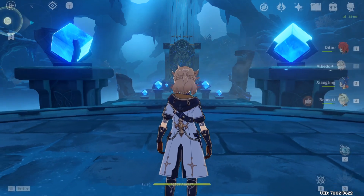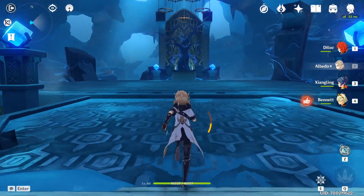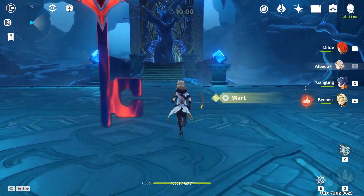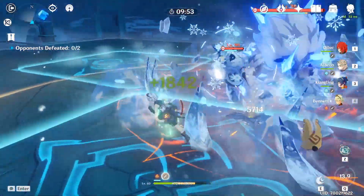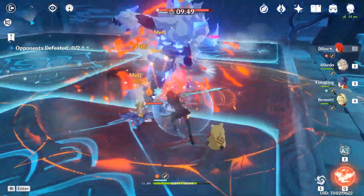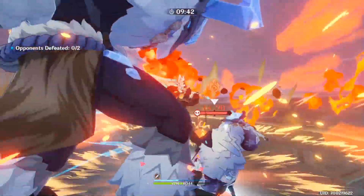The simplest solution is to just remove resin from artifact domains. Of course, they would also have to remove the Adventure Rank XP you get from them, but I think that's a fair compromise. You already have these 5 layers of RNG on top of all the characters that are currently out and will come out in the future. If there is no resin for artifact domains, then we're free to farm that perfect artifact for our characters. If you're a busy person with only time on weekends to play, then you're free to farm to your heart's content when you have the time, instead of finally being able to sit down and enjoy some Genshin, only to be gated by the resin.